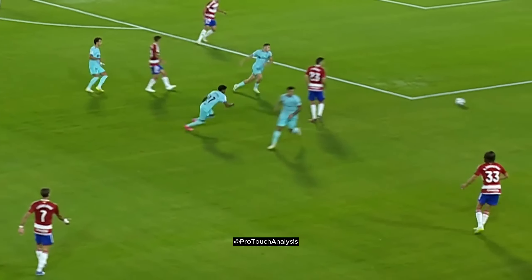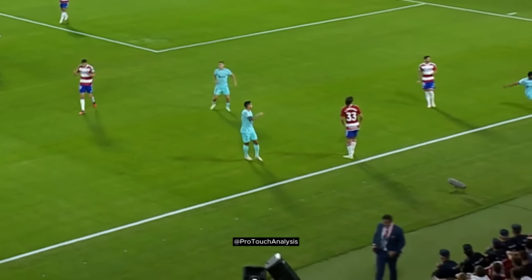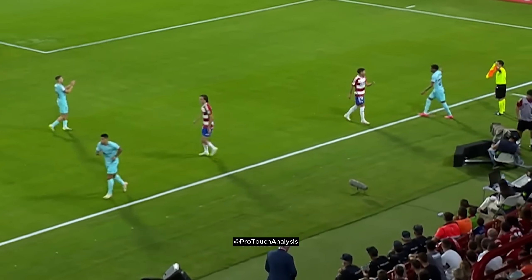As the ball is played out wide and the opponent opens up, you can see Lamine sprinting out to prevent the ball going forward.